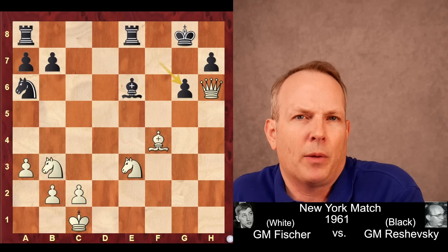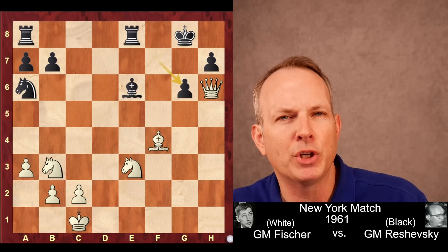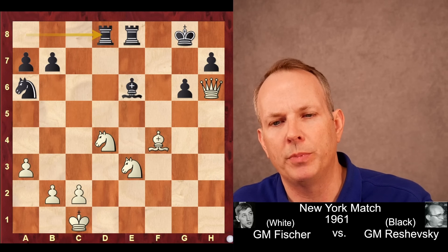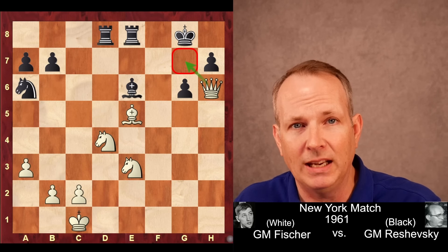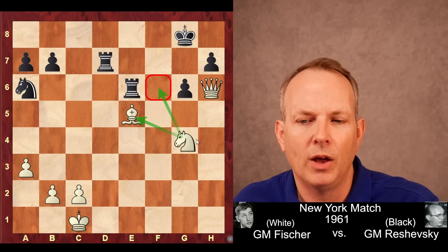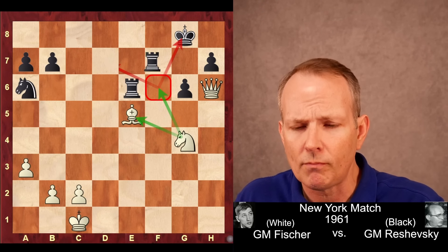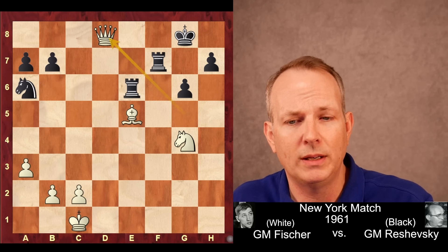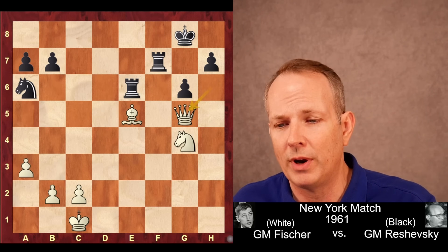If you're just doing simple point counting, that's only about a pawn's worth of difference. However, Fischer's king is much safer, and his pieces are much better coordinated and active — that's really where his edge comes from. He plays knight to d4, centralizing the knight and putting pressure on the bishop at e6. Rook a to d8 threatens the knight, but now bishop to e5 — not only defending the knight, but threatening queen to g7 checkmate. Reshevsky plays rook to d7 to defend. Now knight takes bishop, rook takes, and knight to g4 — a powerful idea threatening knight to f6, which forks the king and the rook at d7.